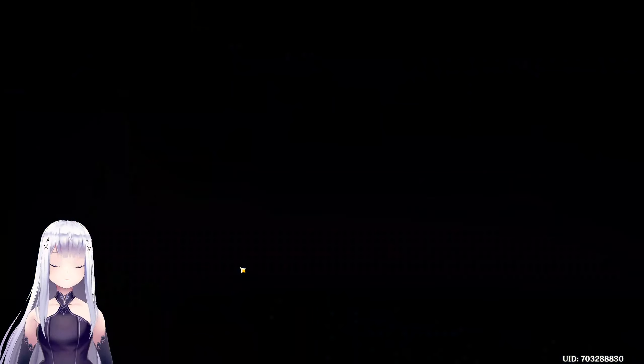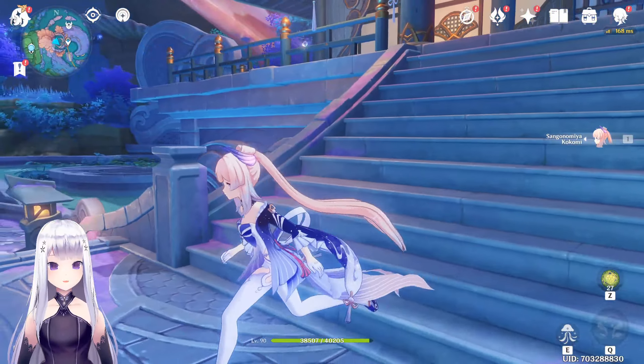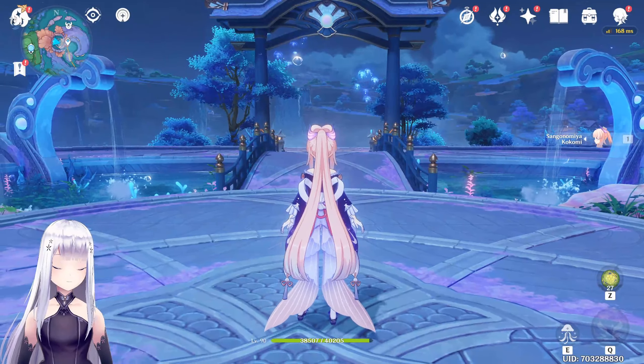We only have our beloved Kokomi in the party, and we are here at the Narukami — well, the Sangonomiya Shrine. Let us just start the wishing process.